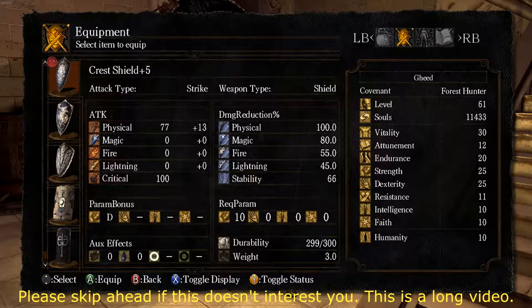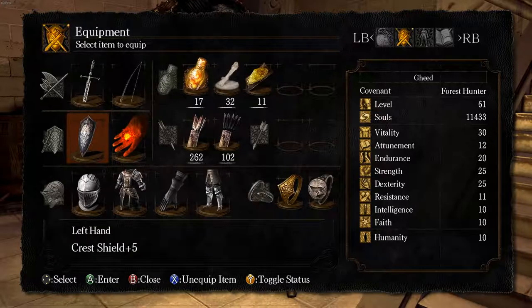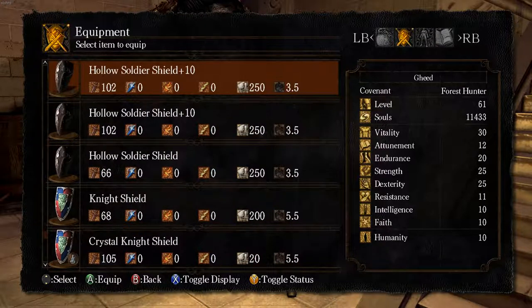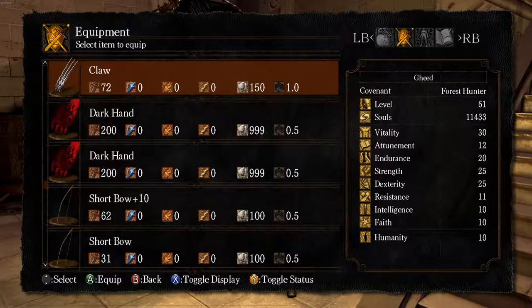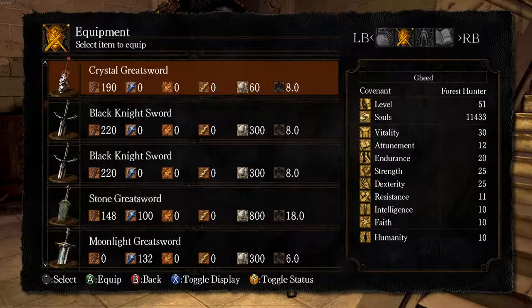First thing you're going to notice is that I have a lot of different stuff. Last time I think I ended with Ornstein's armor on, and now I have plus 9 elite knight armor. I've got some upgraded stuff, a couple upgraded shields, a couple upgraded weapons. I did go and farm a little bit so that I could get another Titanite slab so that I could have a plus 15 longsword.